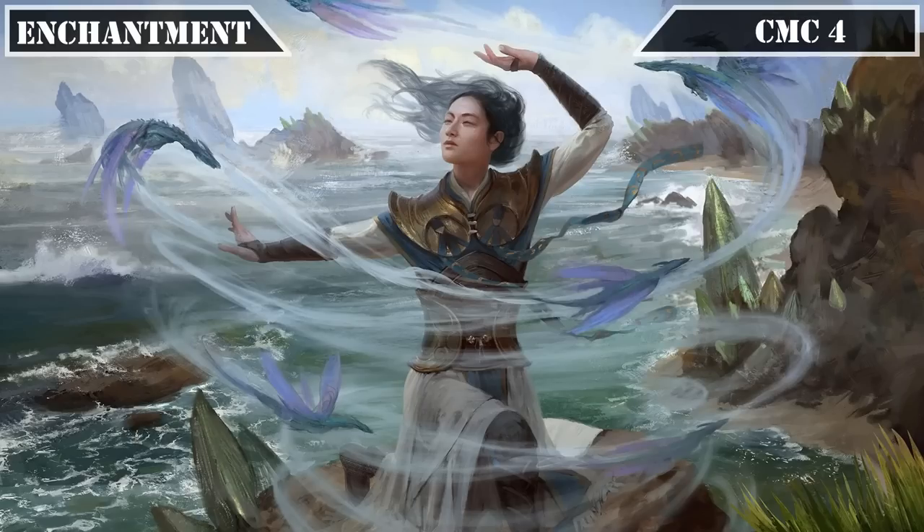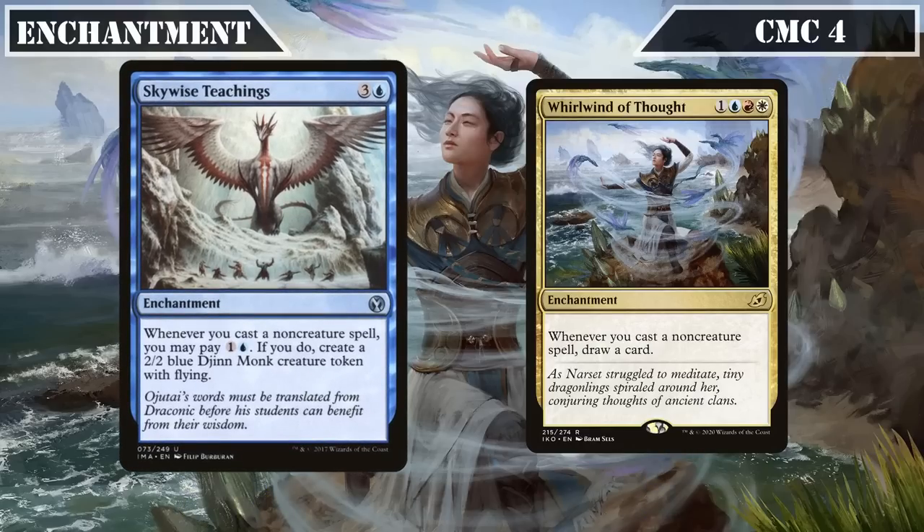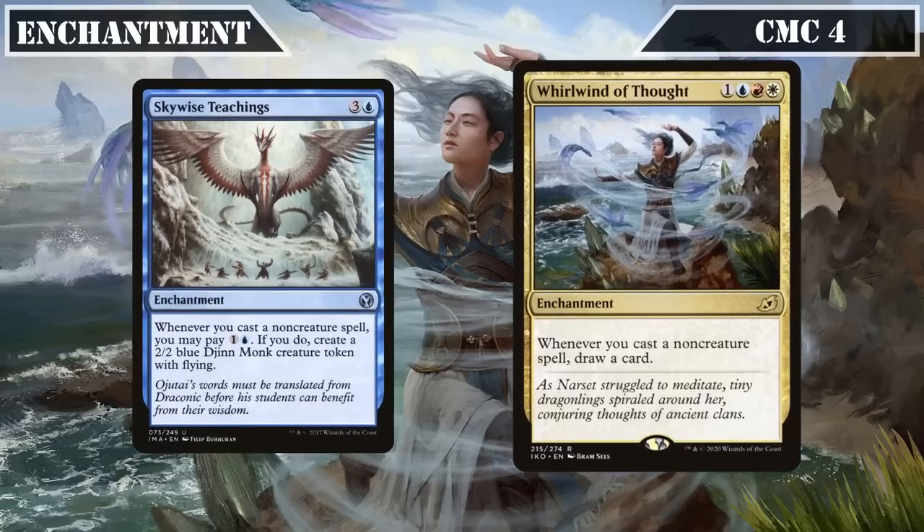The CMC 4 slot brings us Skywise Teachings and Whirlwind of Thought. Skywise Teachings, whenever we cast a non-creature spell, lets us pay 1 and a blue to create a 2/2 flying Djinn Monk creature token — serving as a decent spell payoff that provides us with evasive tribe members for a relatively low cost, which the Archmandrite can then put to good use by using them to generate card advantage and powering them up to get in for damage. Whirlwind of Thought, whenever we cast a non-creature spell, draws us a card — a very simple but very powerful effect that turns the majority of our spells into cantrips, keeping our hand count high to empower our commander's life gain and letting us dig through our deck for more tribe members, non-creature spells, and life gain sources.